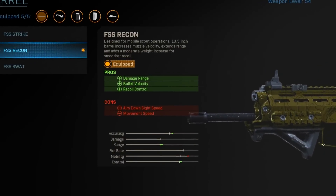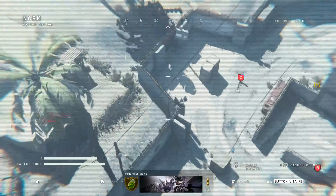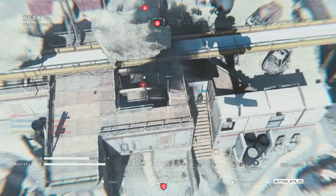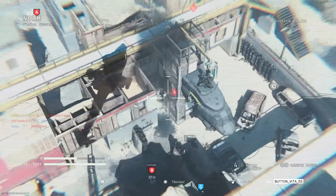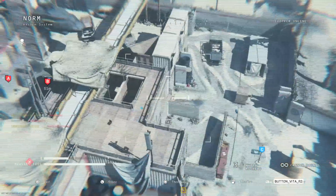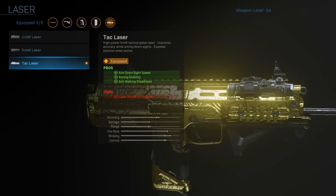The first attachment you're going to want on this gun is the barrel FSS Recon. This is a very good barrel because it gives you three positives — damage range, bullet velocity, and recoil control. Those positives far outweigh the negatives. Damage range and bullet velocity are something you need especially using an SMG to get people at further shots. The negatives are that it does take away some ADS time and movement speed, but we're going to fix that with other attachments.